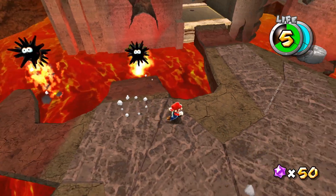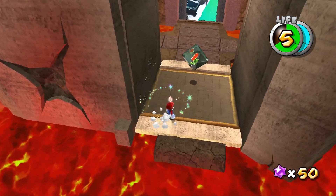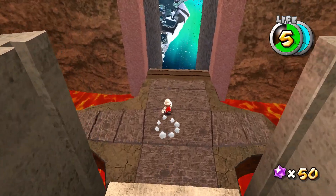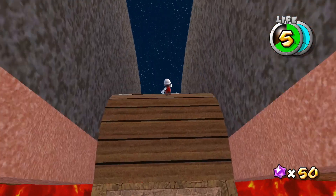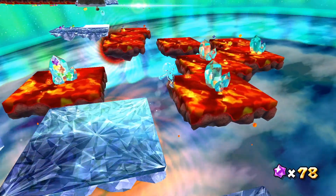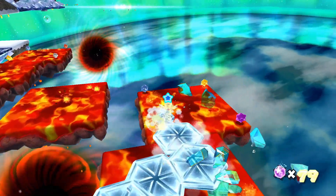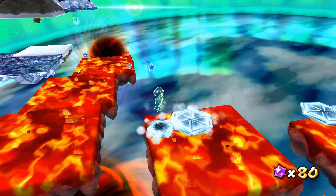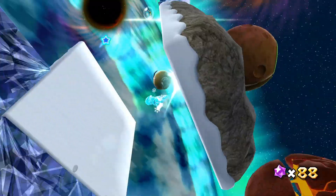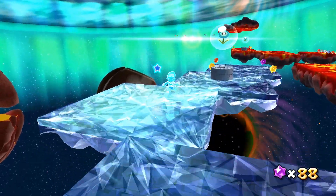For example, you can get the Fire Flower on the lava side of Freeze Flame and then light up torches on the icy side. This level introduces the skating mechanic of the game, which makes it easier and faster to traverse on ice, but also harder to control. The Ice Flower makes use of this mechanic as you can skate over water and lava, creating a trail of ice. Overall, Freeze Flame Galaxy is a very well-designed level, and it definitely pushed the boundaries of how a Mario winter level could look.